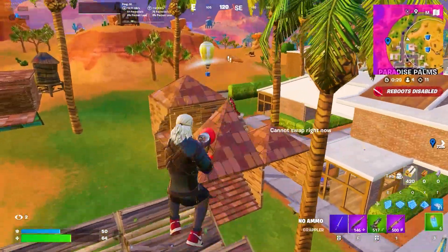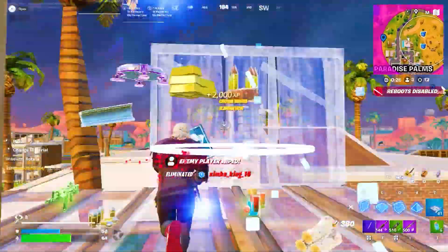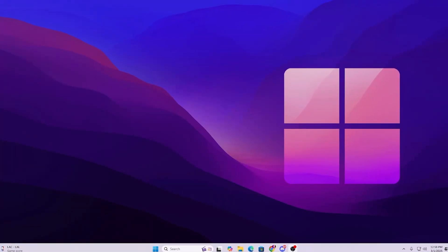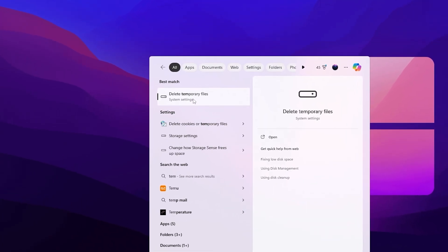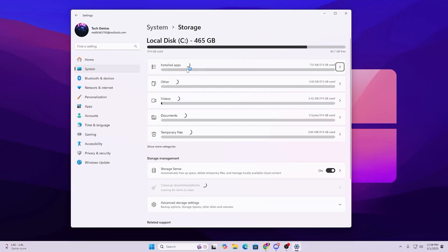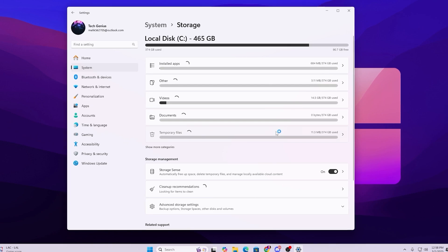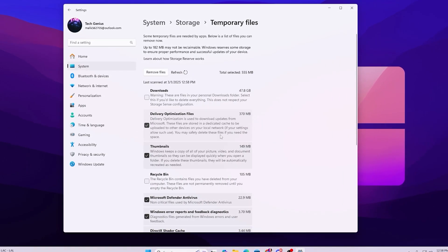In the very first step it is always important to clean your DirectX Shader Cache because that is causing the stutters and FPS drops every time. Go to your Windows search and search for temp and open up the temporary file system settings. Here you will find all these options — go to the temporary file option. Inside you will find download, delivery optimization, thumbnail.